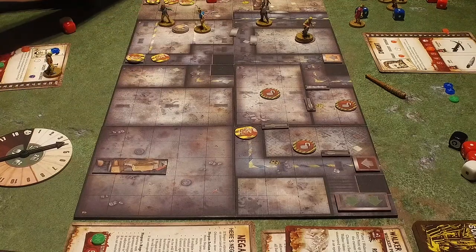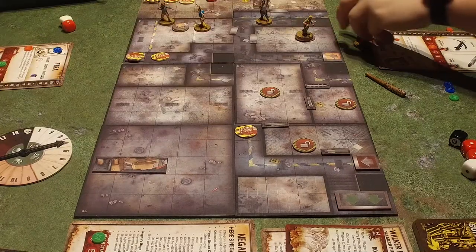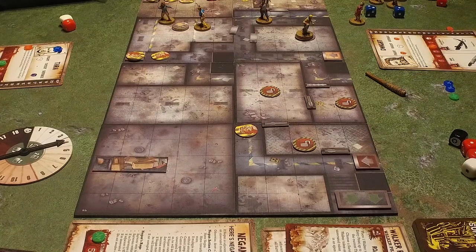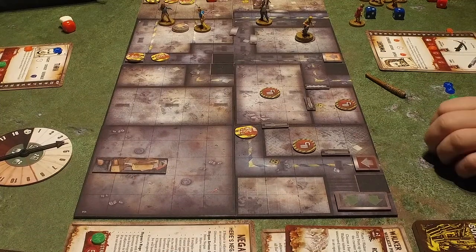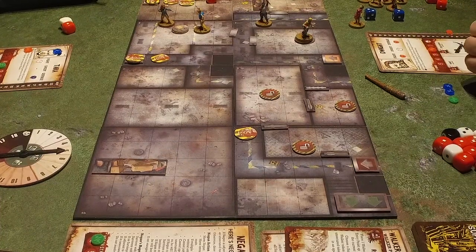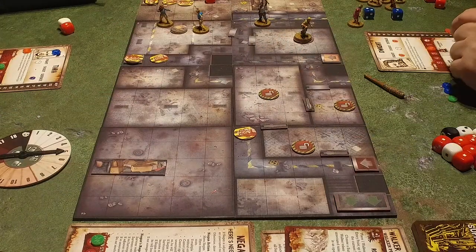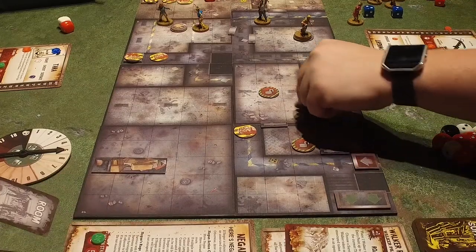Sounds good — I might stay around there and search and heal again before moving out. Good idea. Walkers — plus one threat, up to five. Breakout — choose a survivor. The nearest unopened, unlocked, unsecured room to that survivor is immediately opened. Open all doors in that room and draw a room card. Two supply tokens. For this first room — a red and a blue walker, and one supply token.